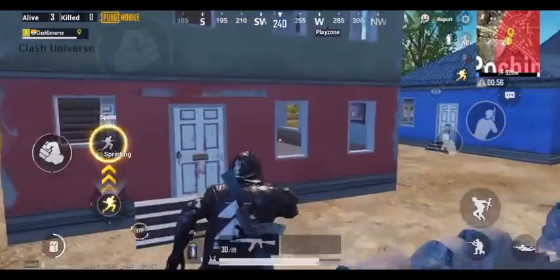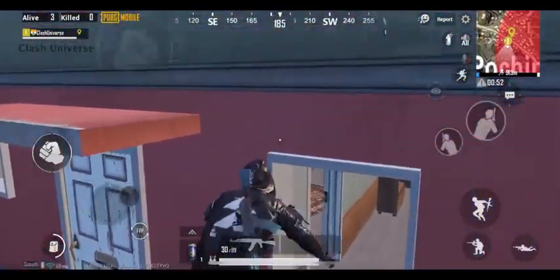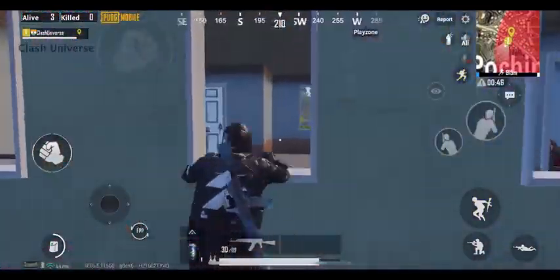If you spot an enemy on top of this house, stand near the door and jump onto this window. Now grab this small roof and climb into the house in this manner to surprise your enemy.